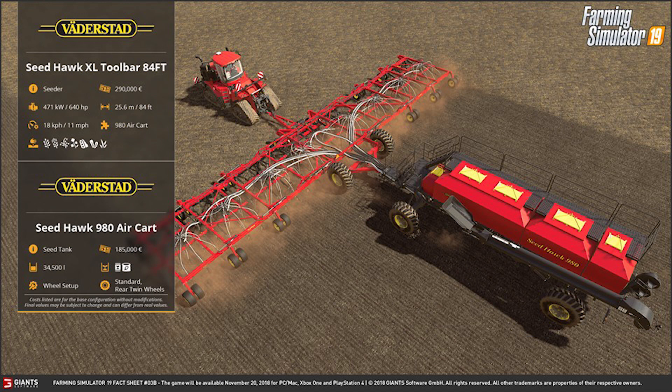Following the Wilson trailer, we have the Vaderstad Seed Hawk XL toolbar, 84 foot. It is a seeder and will cost $290,000, requiring 640 horsepower. It has a working width of 25.6 meters or 84 feet, a maximum working speed of 18 kilometers per hour or 11 miles per hour, and you will need the Vaderstad 980 seed cart to use it. It sows all of the normal grains.